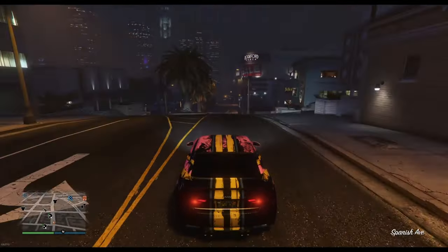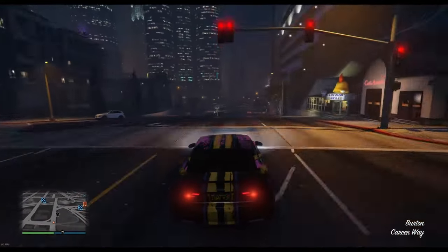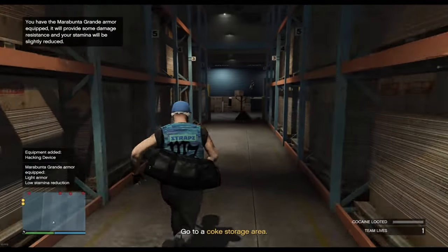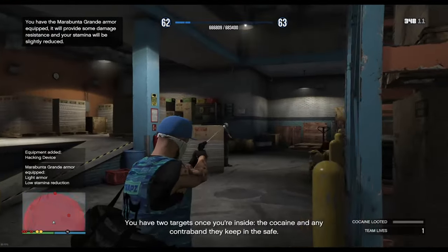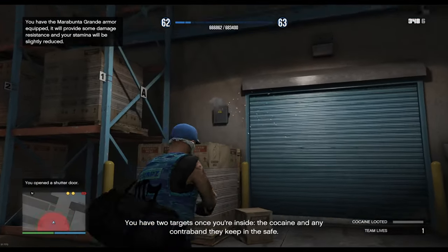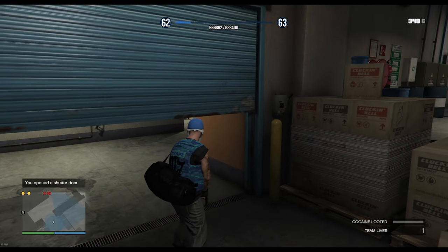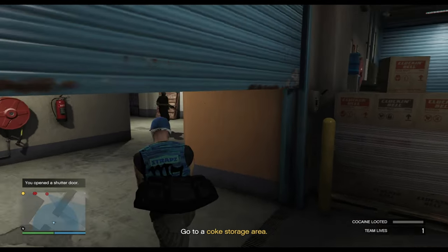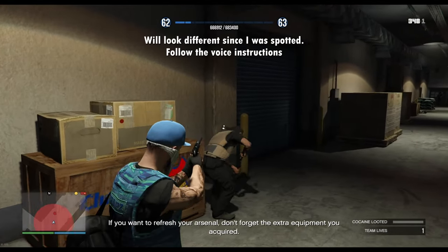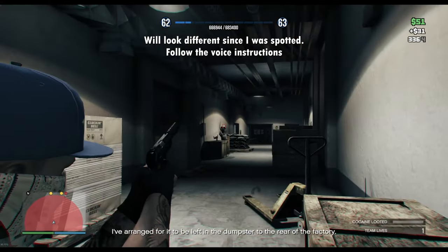Make sure you subscribe and like the video for more content like this in the future. Once you load in and you're able to move your character, follow the path I do and kill the 3 guards in this room with whatever suppressed weapon you have. Then shoot the fuse box and wait for the gate to open. Kill the guard looking at you and the 3 others here. You still want to kill everyone in this hallway as well as the guys at the end.